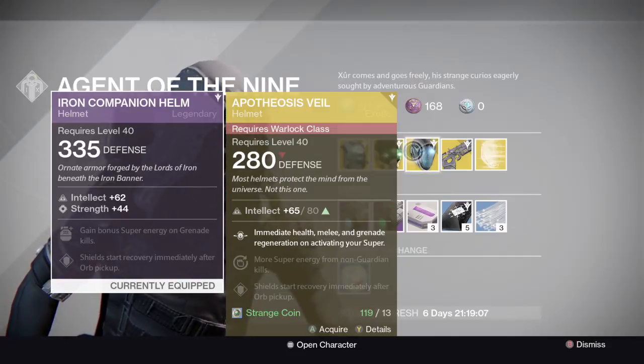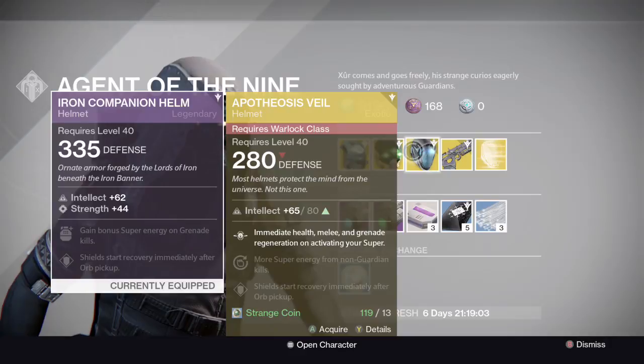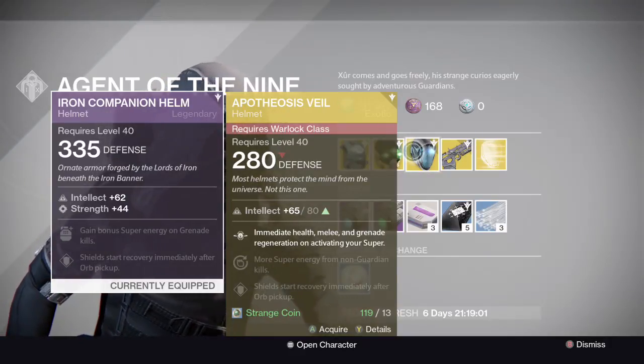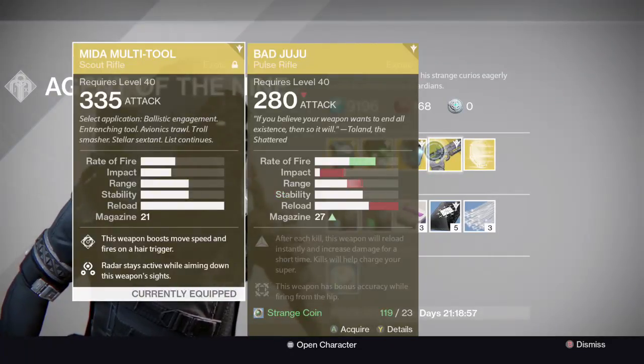The Veil - it's alright for the Warlock. It basically means when you use the super it gives you immediate health, melee, grenade, and it helps you do your super stuff like that.